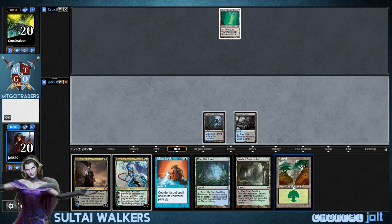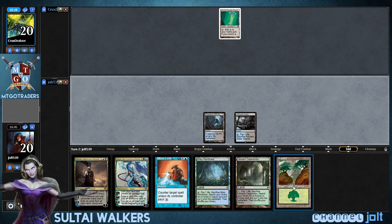So let's go and get down Polluted Delta, and then we'll go ahead and pass the turn. And then next turn, we can get some Ashiok up and running.